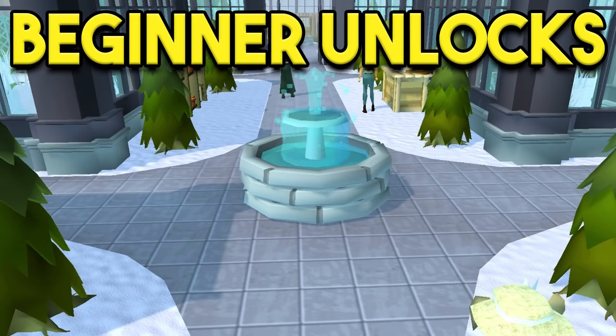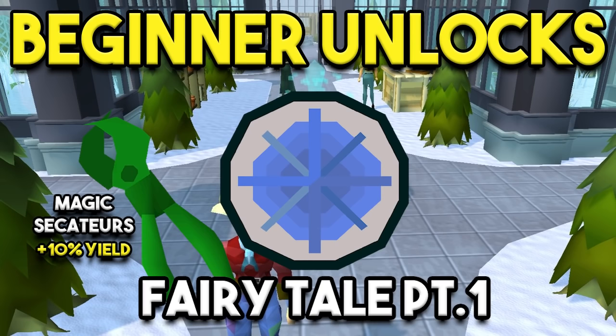We'll get right into the beginner unlocks. There are a ton of things you can unlock to improve your farming run. Starting with the early ones, this is basically a necessity — Fairy Tale Part One. From this you get the magic secateurs, which provide 10% more yield from your herbs. Definitely recommend that before you even get going. You'll also get some farming XP from that quest, which is nice.